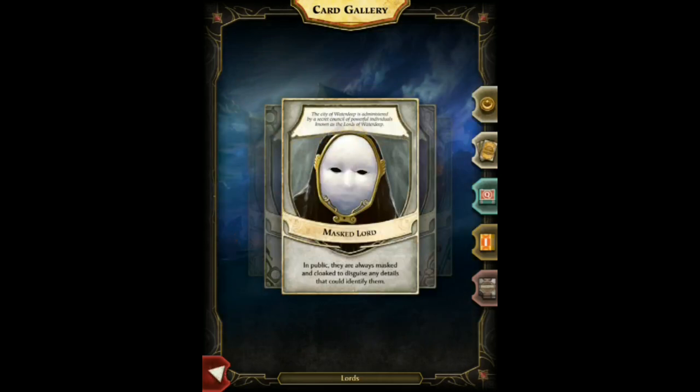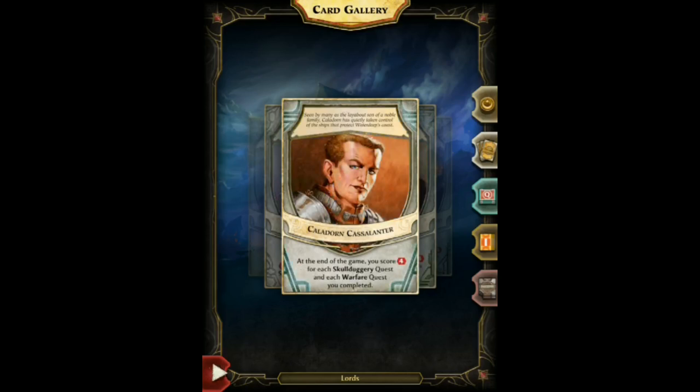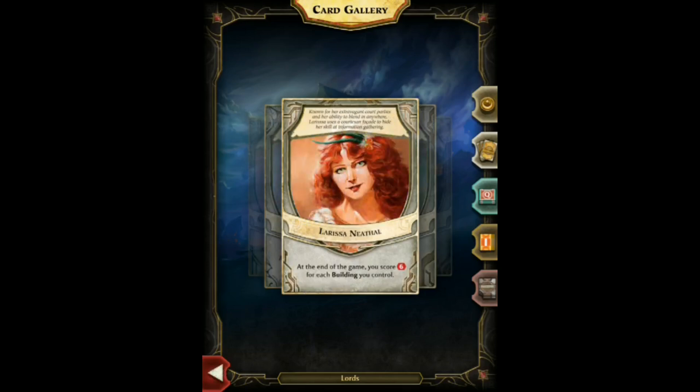There are Lord cards. At the start of the game you randomly get a Lord card. Lords have certain objectives they're trying to accomplish, which gain you end-of-game victory points. For example, you might get four victory points for each Arcana and Skullduggery quest you complete, or Skullduggery and Warfare. One particular Lord gives you six victory points for every building you control.